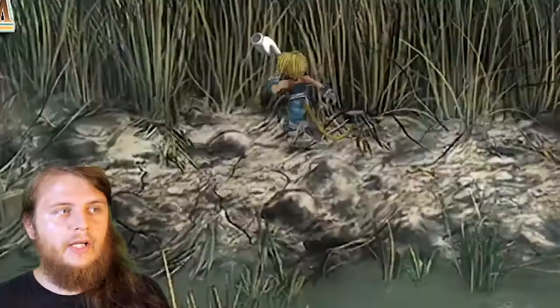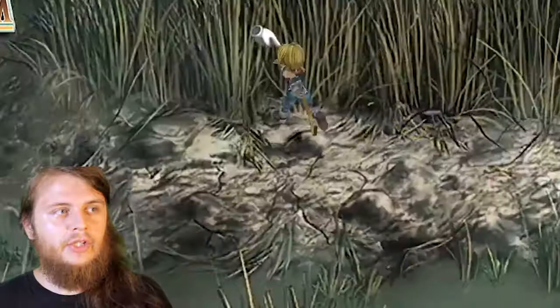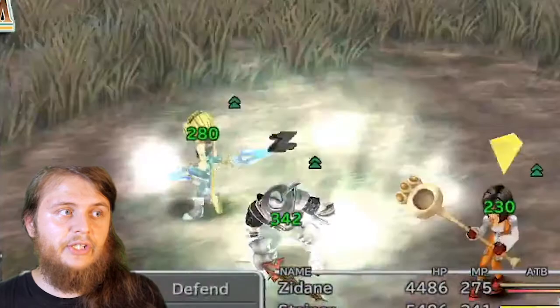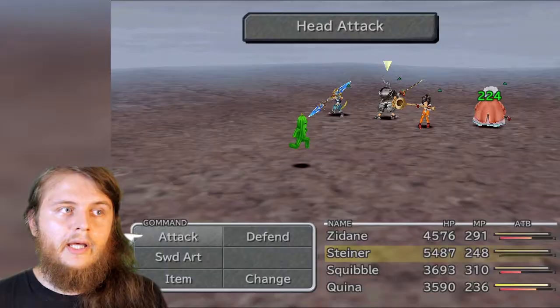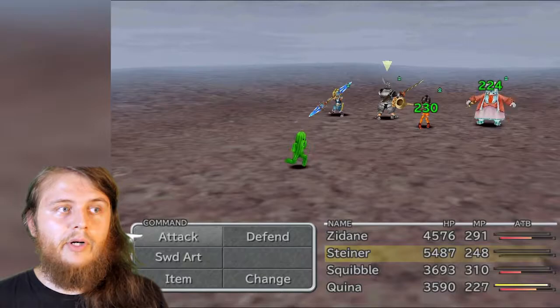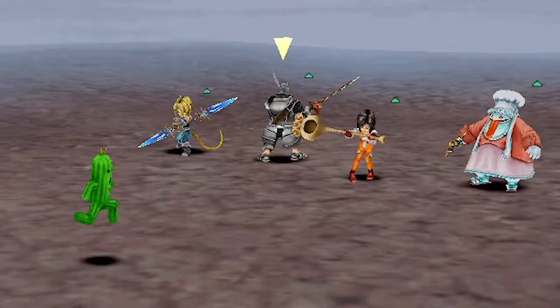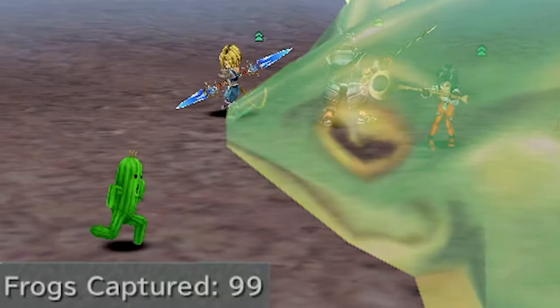I was able to finish the boss in one try and we now have Quina's ultimate weapon. If you're still not pulling out your hair from those frogs, there's actually a way to give Quina one of her strongest moves in the entire game. Just walk around the Qu Marsh and encounter a Gigan Toad — either weaken it or use Quina's Matra Magic ability to bring its HP down to one, then have Quina eat the Toad. You should now have Frog Drop. With 99 frogs collected, this move can do a crazy amount of damage every single time and only uses 10 MP, making it the perfect end to this tedious frog catching side quest.